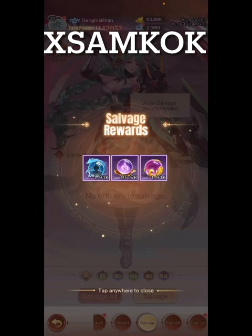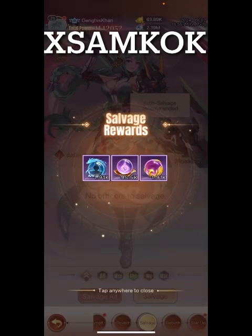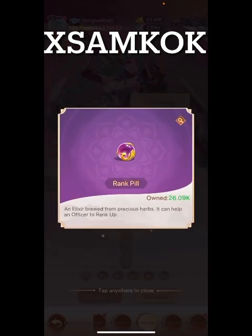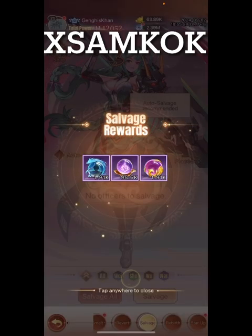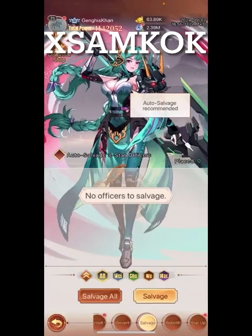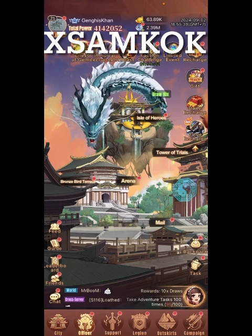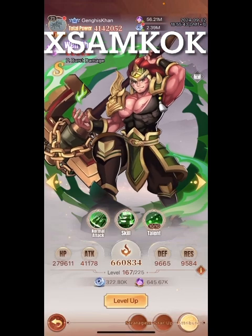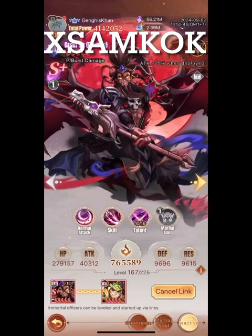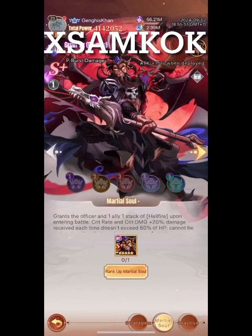This is Martial Summary — I wish I could get one of them for Martial Soul for the Demons. This is used to level up officers. I did get some Martial Souls, so while we're doing this let me check — he's connected to Wu Chu, and let's go into Guan Yu Demon and see the Martial Soul. Can't do anything with that yet, right here — Martial Soul.